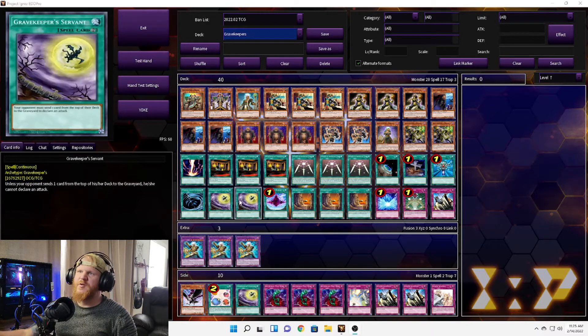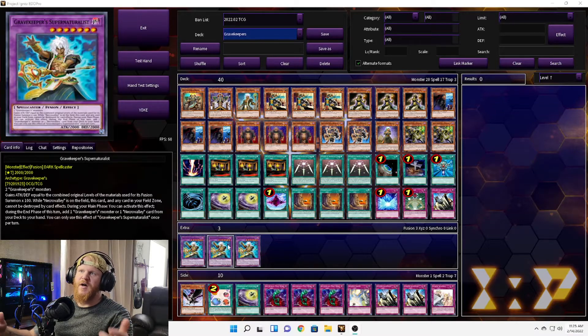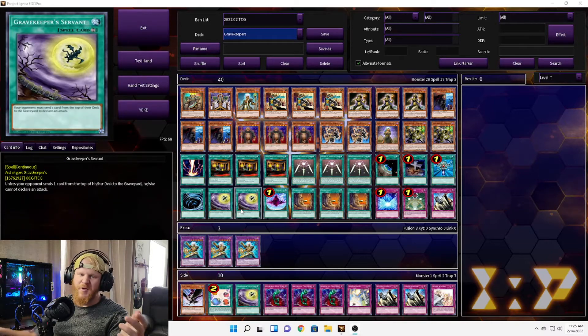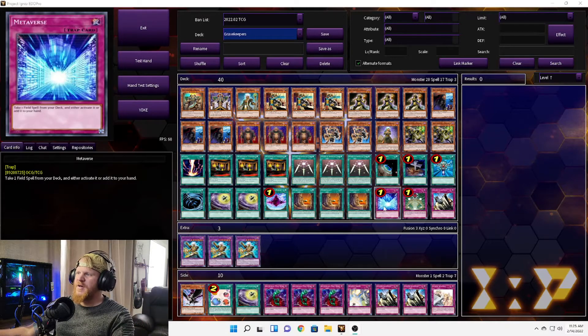We have two Grave Keeper's Servant — this one says unless your opponent sends one card from the top of their deck to the graveyard, they cannot declare an attack. The reason this is in here is because we're also running one Dimensional Fissure and one Macro Cosmos. So in addition to Grave Keeper's Supernaturalist beatdown, we also have a win condition where your opponent can't attack or send to the graveyard — basically doing almost nothing.